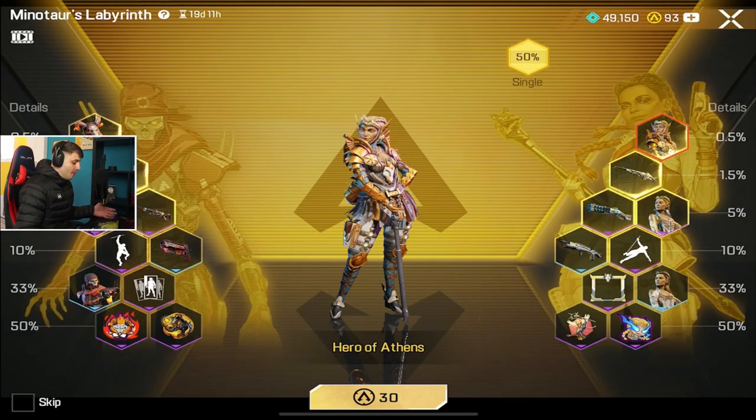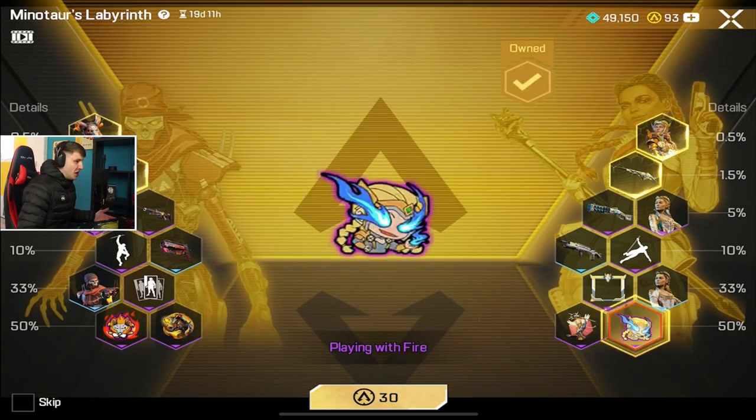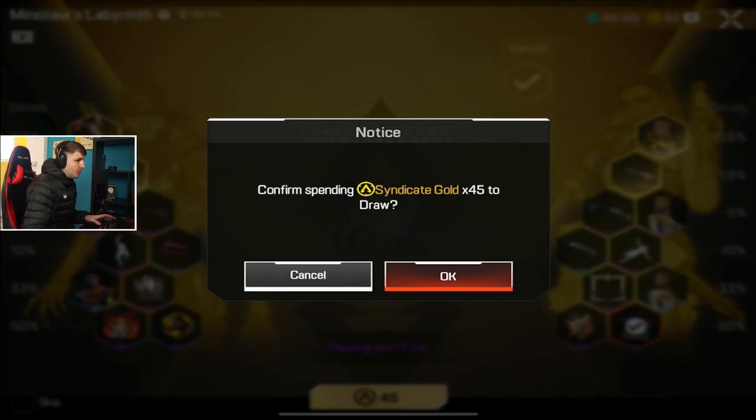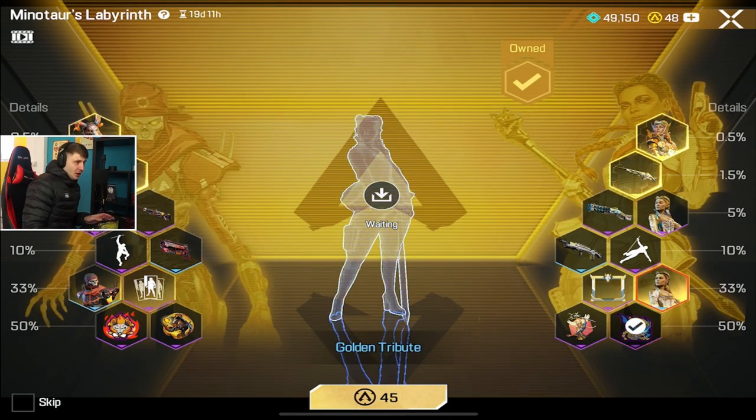30 tokens. Imagine we get it on our first pull — it's never going to happen. Of course we're going to get the bottom tier. All right, we've still got enough for one more, so let's go. I've heard some people get it on their second try, so Respawn, you know, sort your boy out. Let's go. Second from bottom tier — much appreciated.